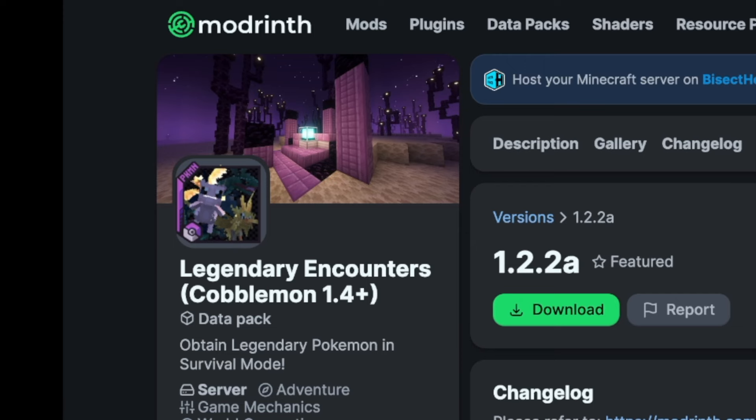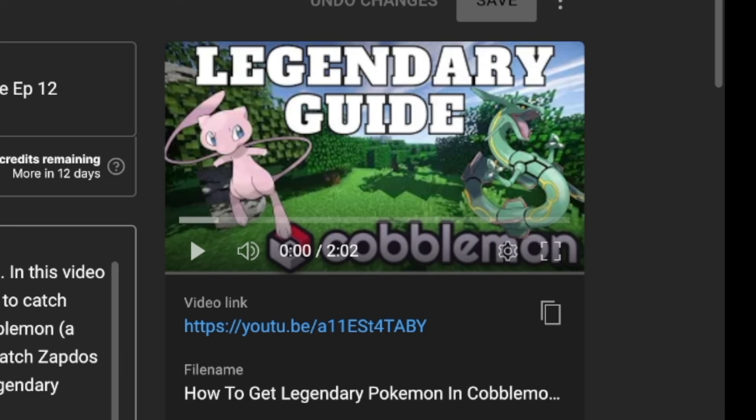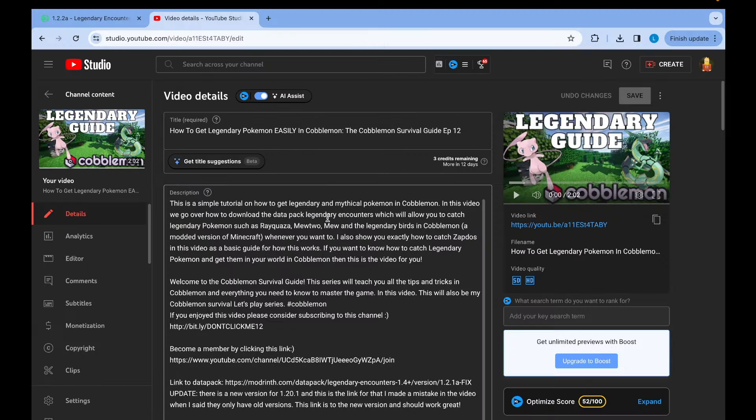The first step is you need to have the Legendary Encounters mod downloaded. If you don't have this downloaded, I'll include the link in the description, and I also have a video linked in the description that teaches you how to download and install this data pack.